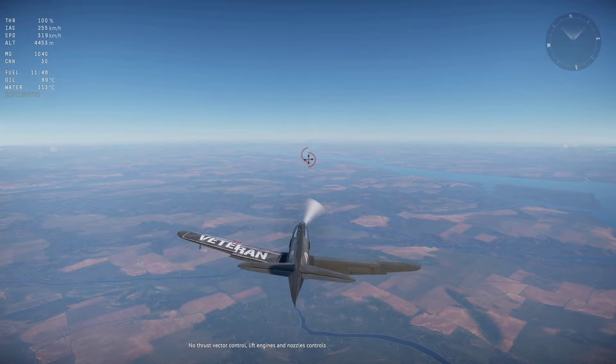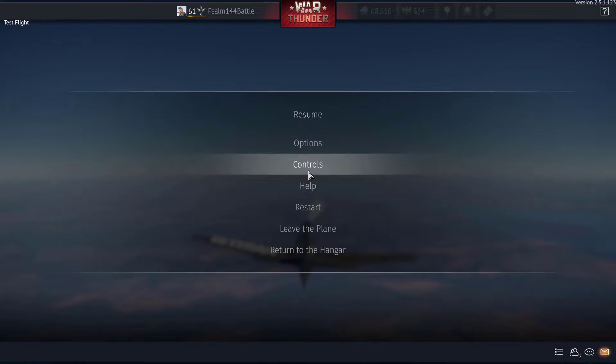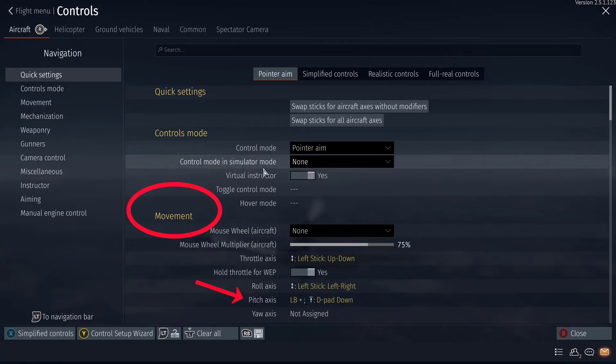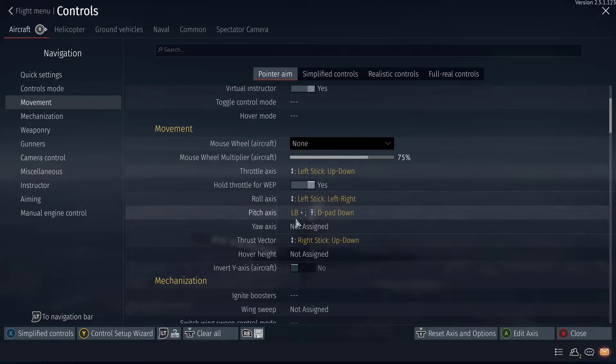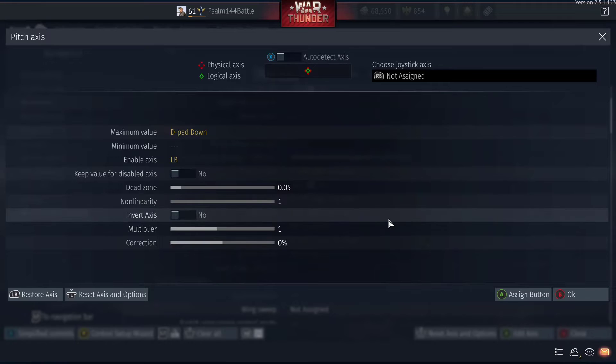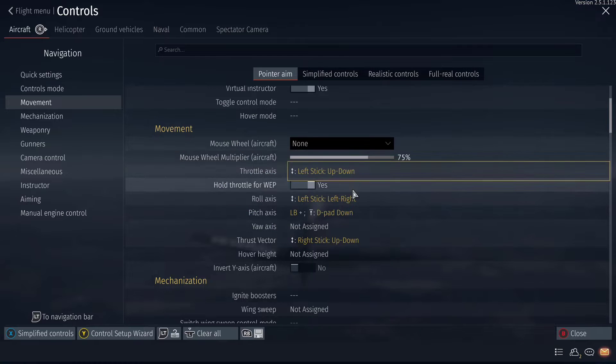Now, take a look at this. Go into your control settings and look for movement. Under movement, you're going to see the option for pitch axis. By default, this is not set — it's empty. You can see I have it set here. If you edit that and set that to a key combination for the maximum value, you can get your maximum pitch.